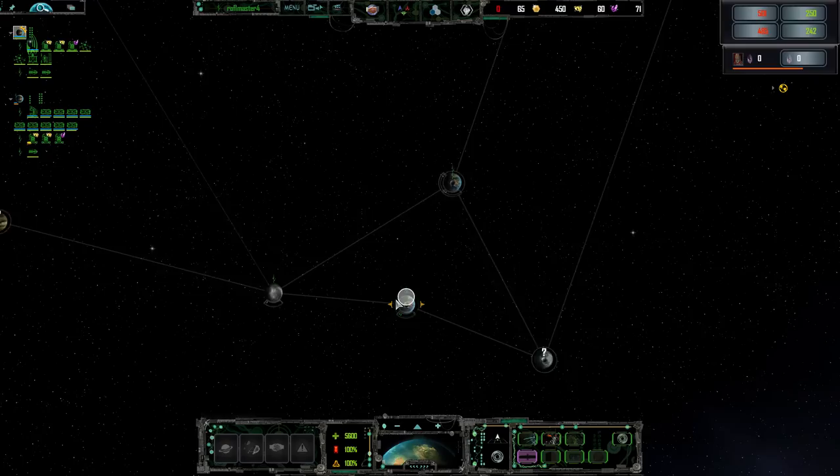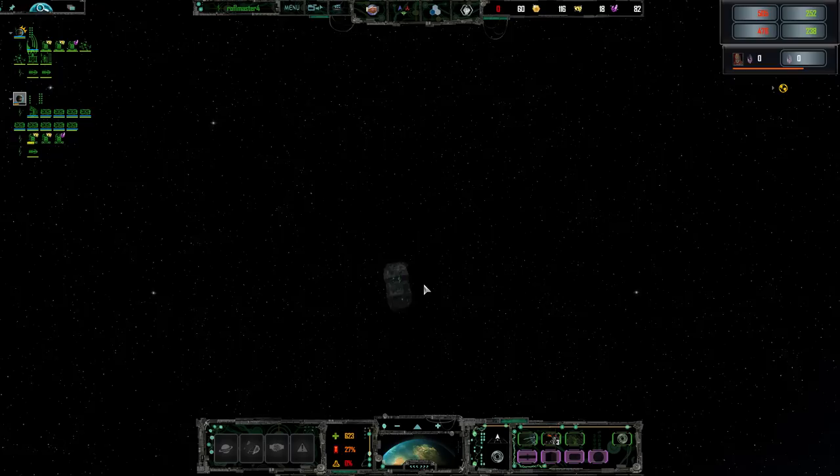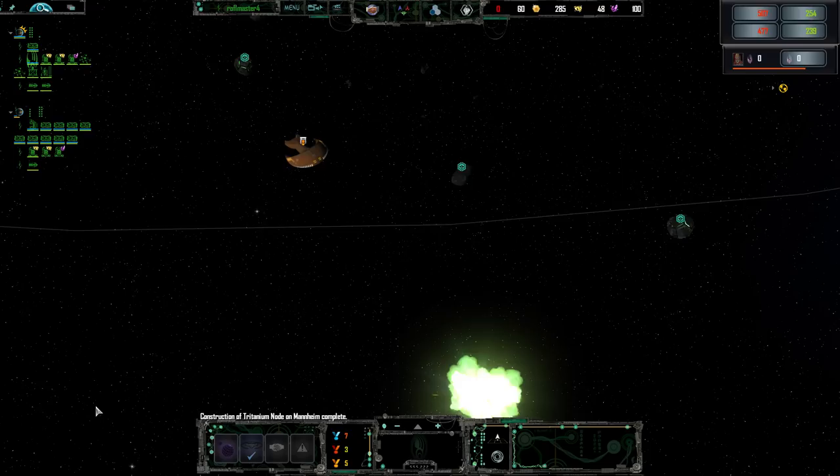Let's go down that side, right over there. And then afterwards we can take the fight to the humans. Puny humans — they think they own this galaxy. We will show them the power of our green beams and our zaps.